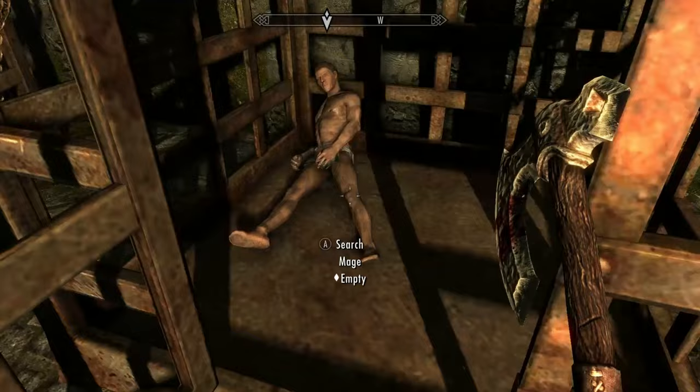In the torture room, pick up the steel dagger as we'll be using this shortly. Also unlock the cage as we'll need the novice hood and robes.